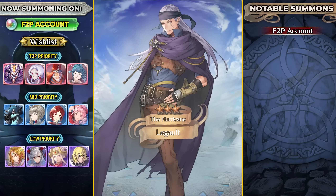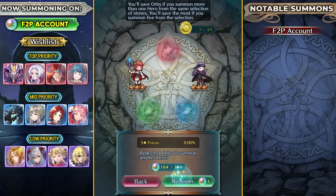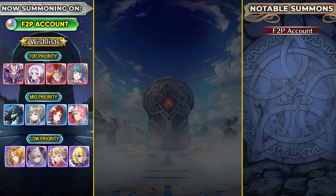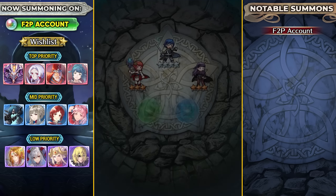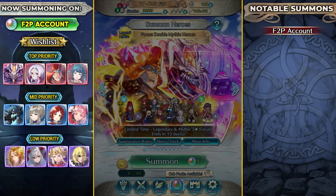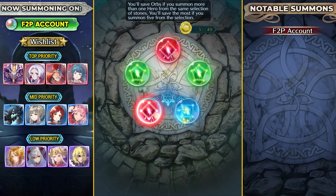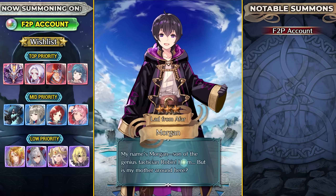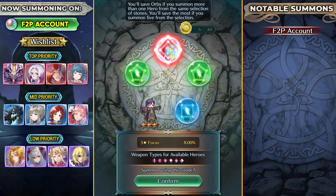I'm only like 2 wins away from reaching rank 1 in Summoner Duels, so I'm hoping Formortis can help me with that. And even Gotoh - I think that would be pretty nice, the anti-AOE effect. I'm going to be trying to get him, and if I do get him for Aether Raids I will just use him as a near safe unit. Legend of Veronica is such a solid unit as well. So I'm a pretty big fan of the red and the colorless pool this time around.